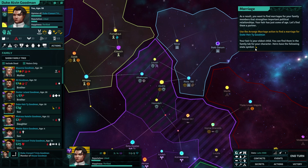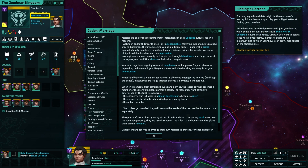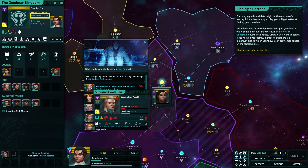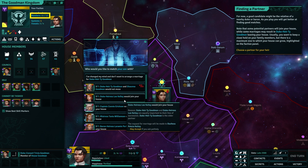Your heir is your eldest child. You can find them at the state symbol. There's Ty. So let's right-click him — arrange marriage. Who would you like to match your son with? Wait — I can marry him to my mother?